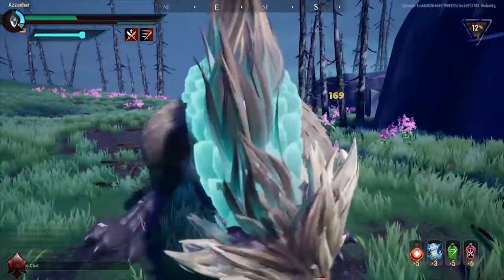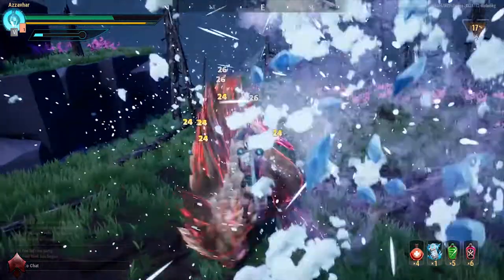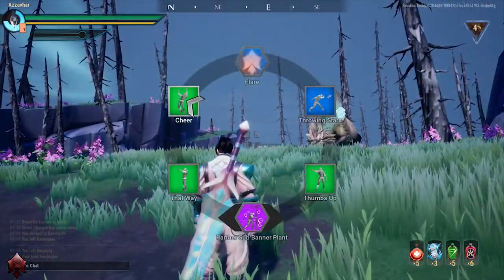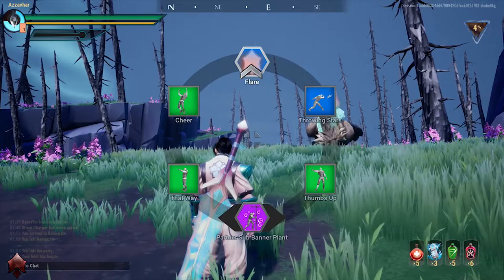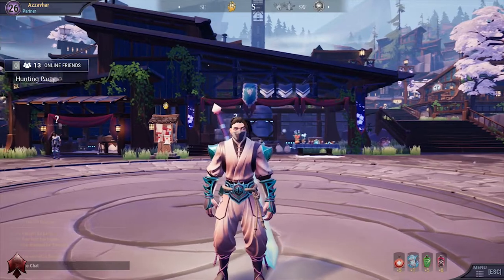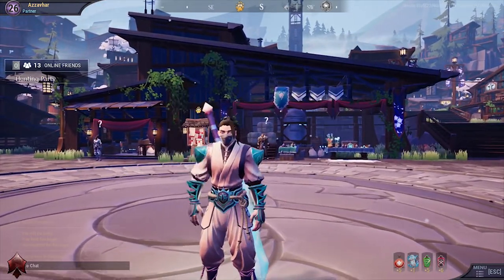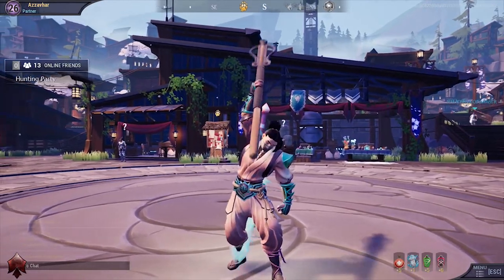Make use of your lantern by pressing V and also by holding V — pressing and holding will give you two different results. F on your keyboard is jump. Tapping C will shoot up your signal flare, and holding down C and using the radio menu will give you emotes and also a banner plant. Pressing X will bring out or put away your weapon, and you will run faster with your weapon put away.